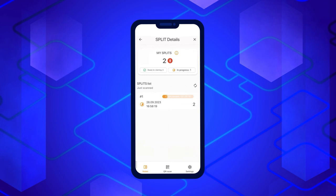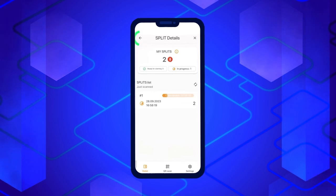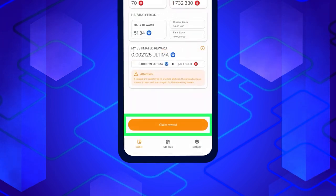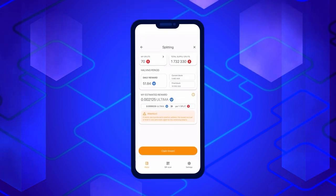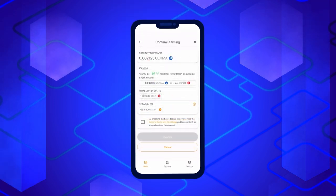Additionally, once you request your reward, the age of all split tokens will reset to zero. Once you've confirmed that all your tokens are ready, return to the splitting section by clicking the arrow in the upper left corner of the screen and proceed to click the Claim Reward button to request your reward from the blockchain.